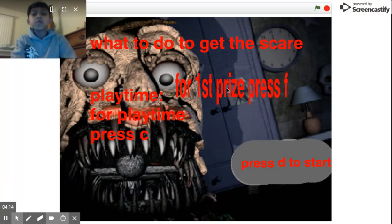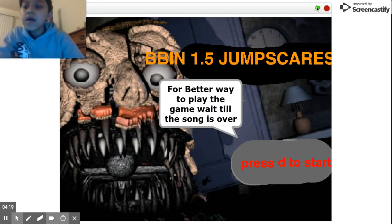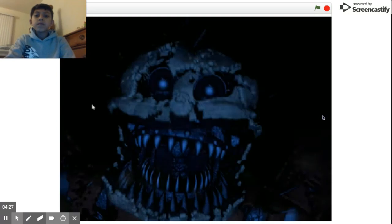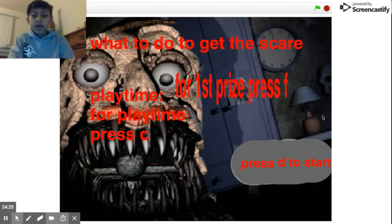If you want to get Nightmare Playtime, all you have to do is press C. If I press C, this is what you hear. Okay, we click D — if I press C, this is what you hear. That's the screen you're gonna see. If you want to get back to the loading screen, press F.